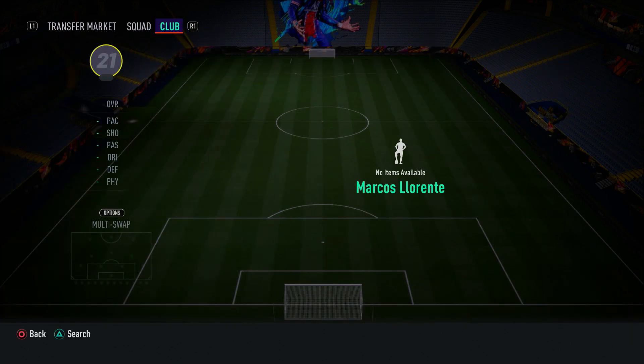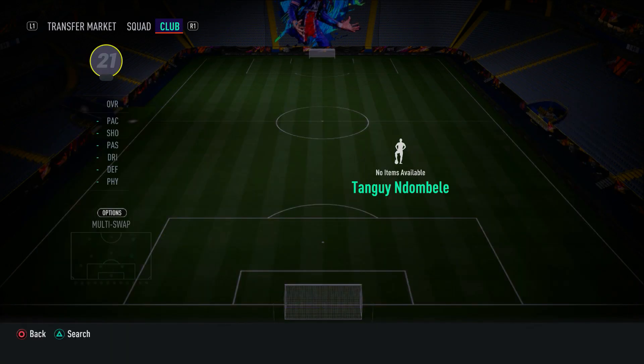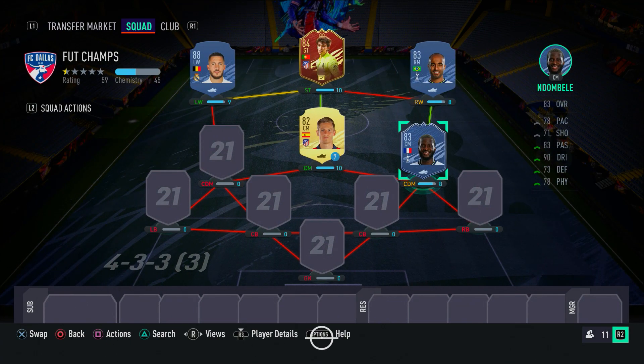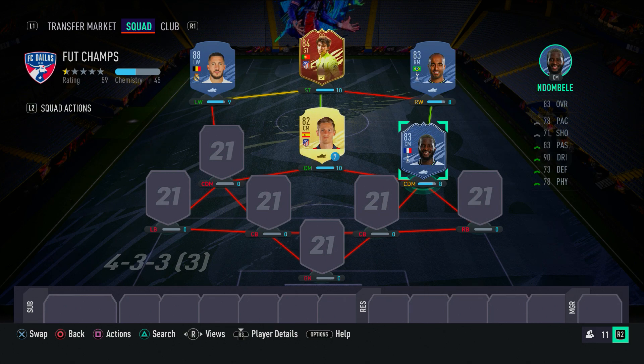In the right CDM position, we have in-form Tanguy Ndombele. I love this card so much because of his agility, balance and ball control from that CDM position — it's a game changer. He's got 83 acceleration, 73 sprint speed, four-star skill moves, 87 agility, 89 balance, 89 ball control, 91 dribbling, 90 composure. His stat says 63 finishing but it plays a lot better in-game. Ndombele is a reliable, well-rounded CDM — strong, good at defending and great at dribbling.